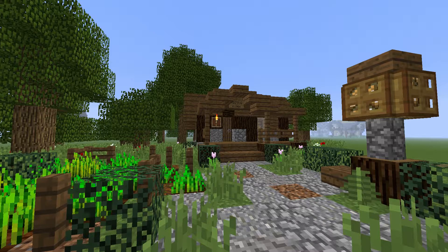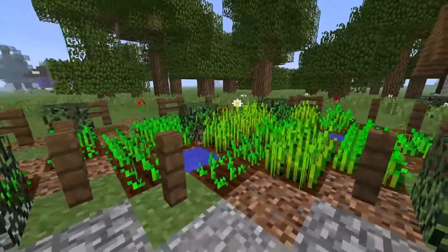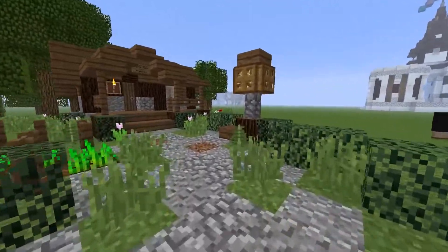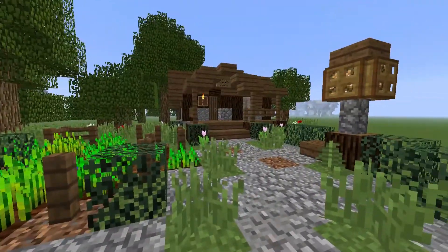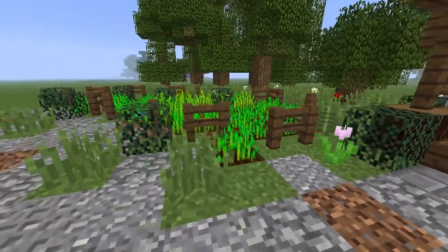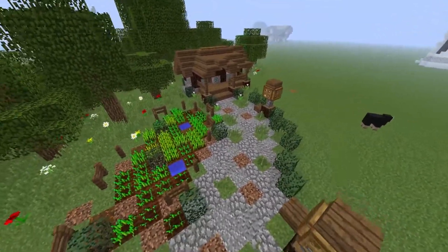But here we have the small Minecraft starter house. We're going to be taking a better look at this, and hopefully you guys are doing a little cinematic there. A bunch of little outside features here, and I sort of recommend you guys putting these in because, well, simply they don't deserve their own tutorial as the build does, but they are really nice little features for the outside of the build. So I suggest you add little features like this.